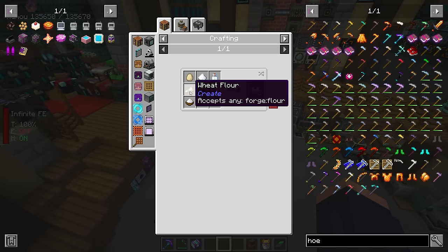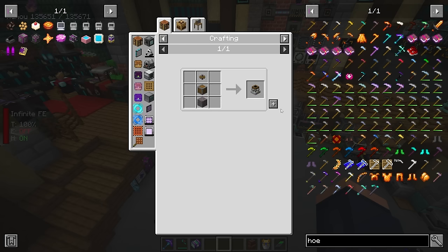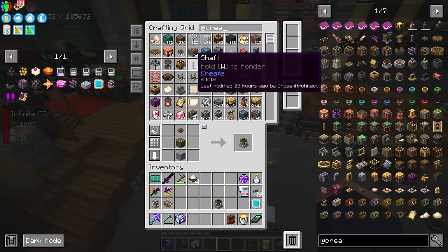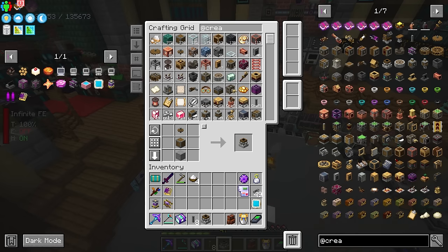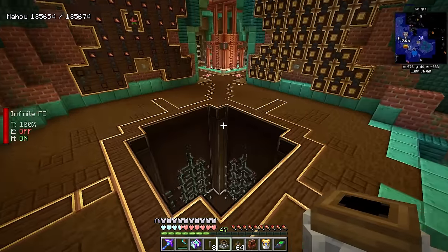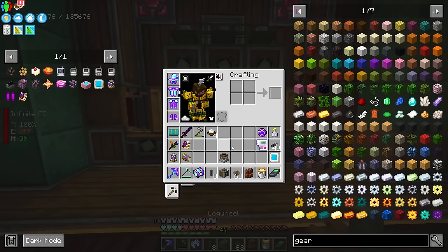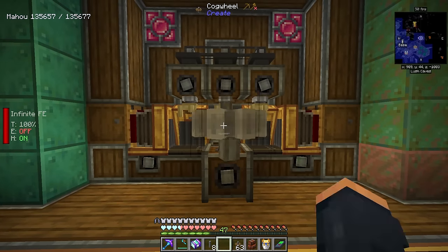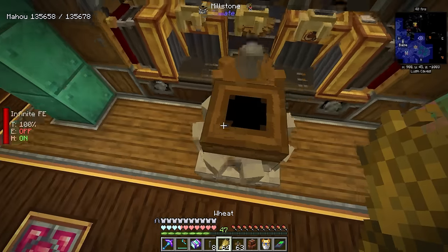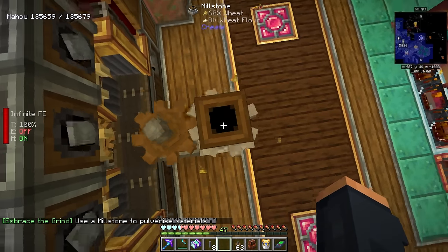So here we go, we have ourselves some whipping cream, and then we're going to need some flour. This is made inside of a milling machine — probably the easiest way is by just setting up a millstone and then doing this by hand with Create, or we can tap into any of our power over there. If you do it by hand, you just need a hand crank. In my case, I should be able to use a gearbox here with a cog on top and tap into a millstone. We can take wheat and just drop it into the top, and that is producing wheat flour.